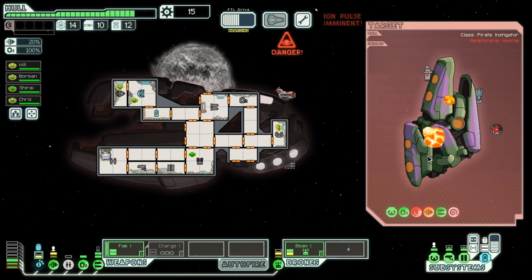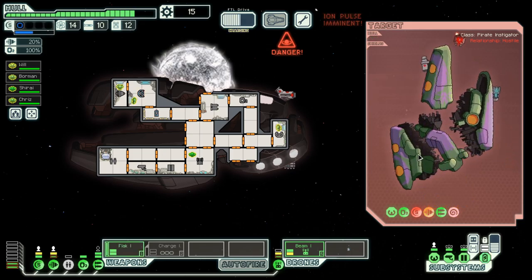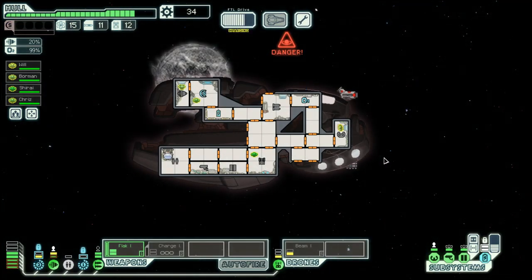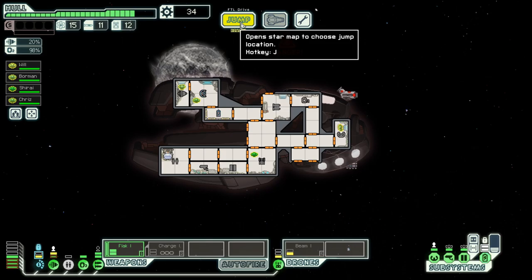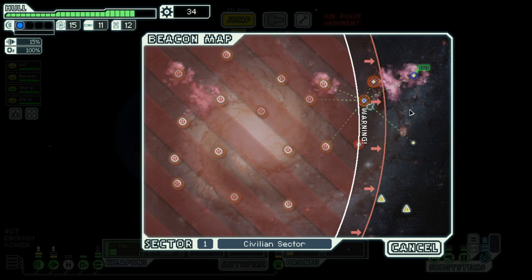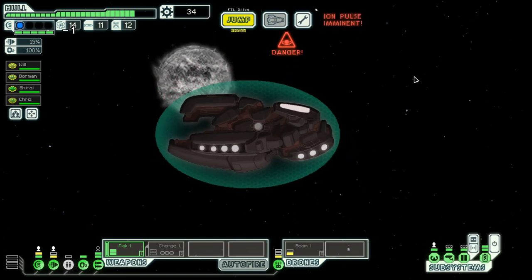Maybe we should have powered the flak before we jumped, so we could have made use of that. Okay, they're gone — nice, easy and fast. Now let's wait for our FTL drive to come back online and for the systems to be in a good state for us to jump out, and then we go to the exit.